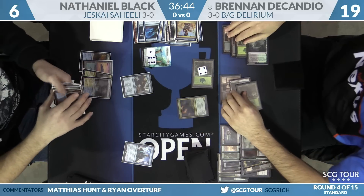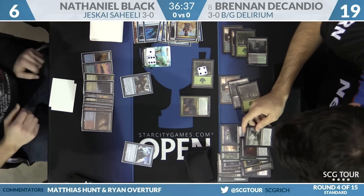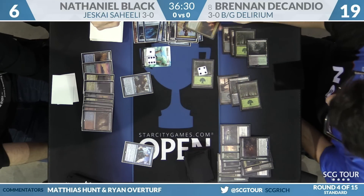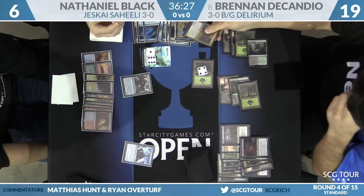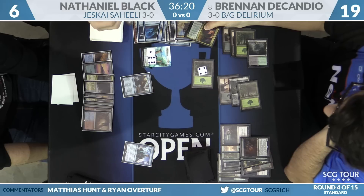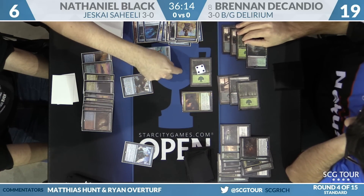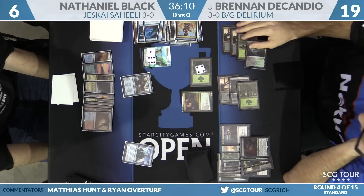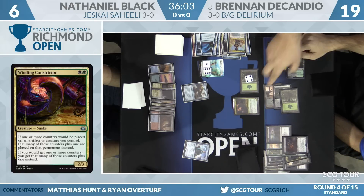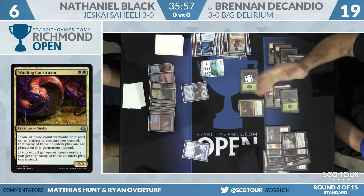It was on Saheeli. Nathaniel untaps with Torrential Gearhulk. The players check how Awaken interacts with Winding Constrictor — they're reading whether the Constrictor's ability applies to the animated land. Winding Constrictor only hits creatures, artifacts, and players — a land is none of those things, so the land is only a 4/4. A judge is called and rules it is a 4/4, not a 5/5. Even if it were a 5/5, it doesn't make a significant difference here.